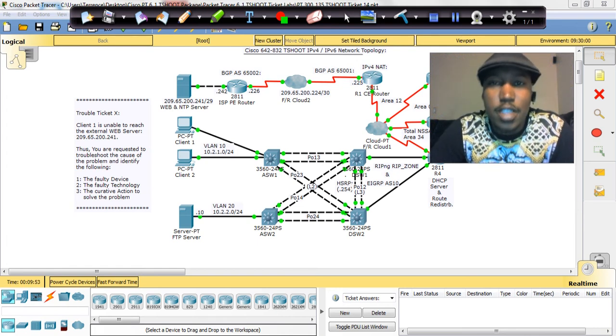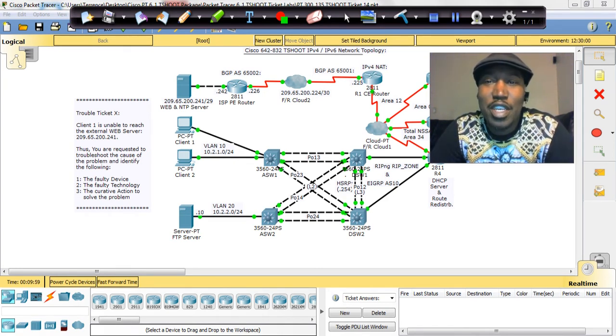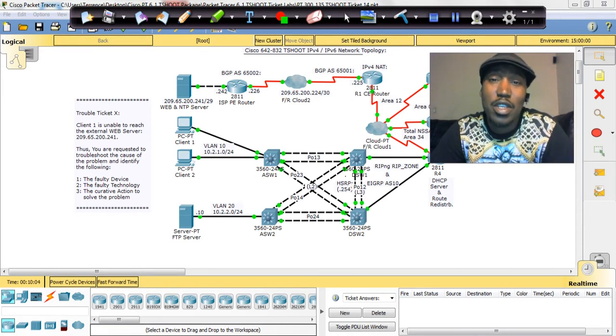Hello again everybody, this is Terrence Warren, CCMP Cisco Tutor Guy, and now we are at Ticket 14, or Lab 14 of the CCMP T-Shoot exam.